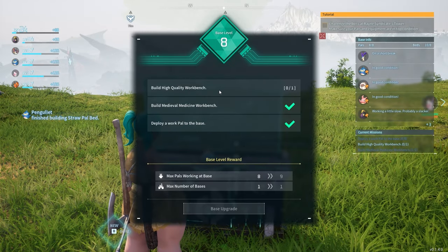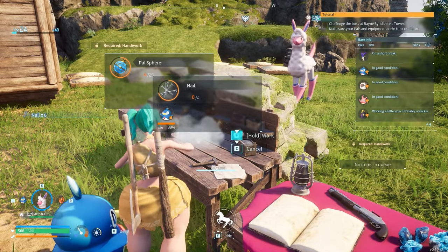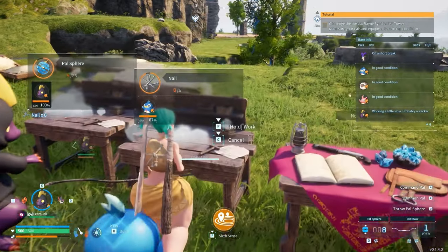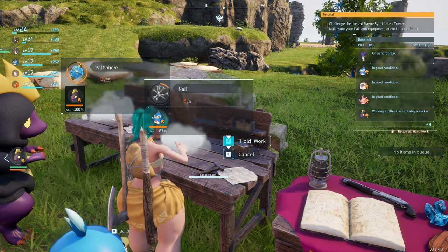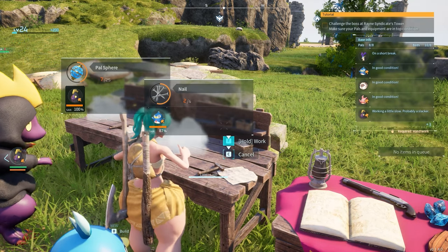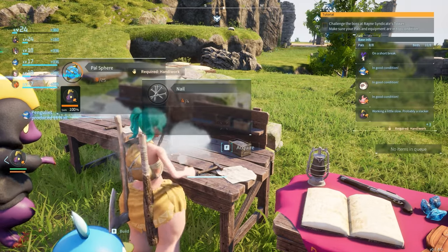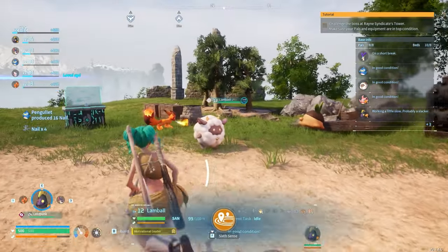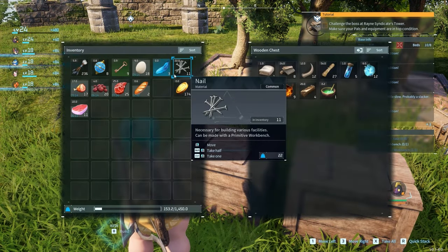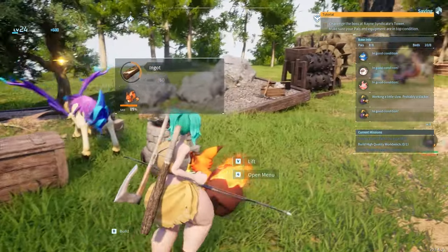Now I need a high quality workbench. I should have enough — let me just help him make these real quick. I'll get these nails, and then all we need is 11 more ingots, and then that'll be it and we can move on to the next thing. Now we got enough nails. Now we're just waiting on ingots — I think I will wait until that's completed. There's an extra slot in here for nails.